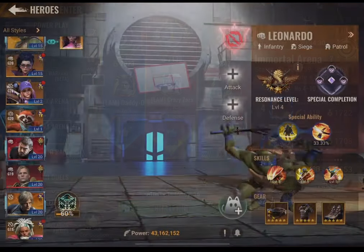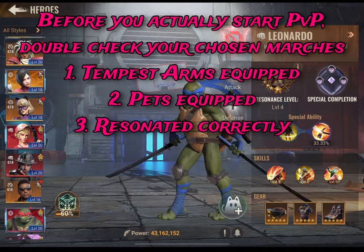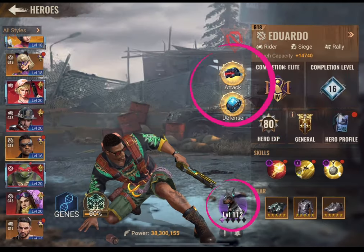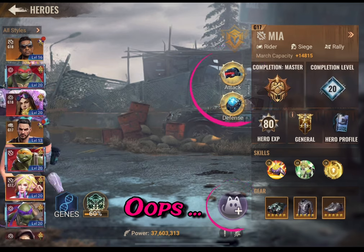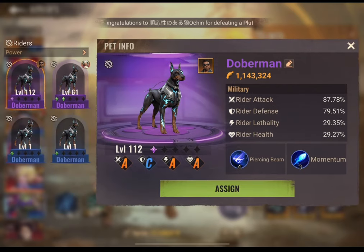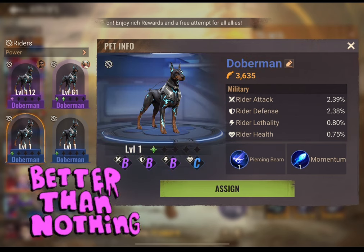Before you actually start the player versus player, double check your heroes to make sure they have their tempest arms and pets equipped. Here I didn't realize Mia didn't have a pet, and I didn't have an extra decent one, so she just got the blue doggie — better than nothing I guess.